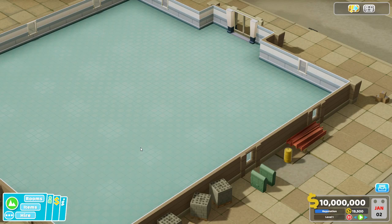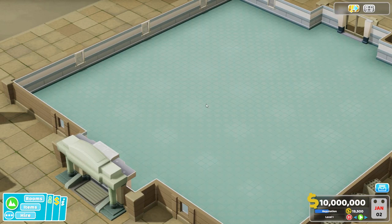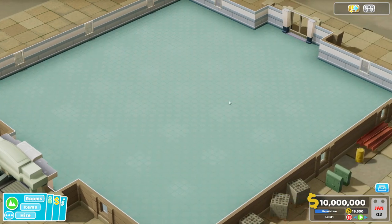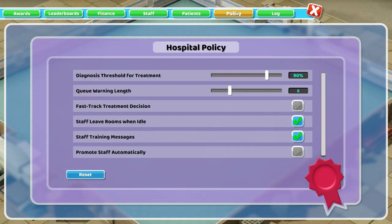Hello YouTube! I am Pinstarr and this is Two Point Hospital Strategy and Tactics Quick Tip. Today we are going to talk about probably one of the most useful but also purposely hidden screens out there, and that is the policy screen. It can be found here in the Finance Overview Policy — three mouse clicks to get to it, and the game generally doesn't draw your attention to it. So I'm drawing your attention to it.